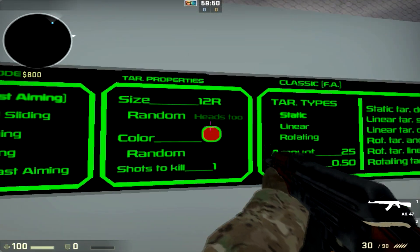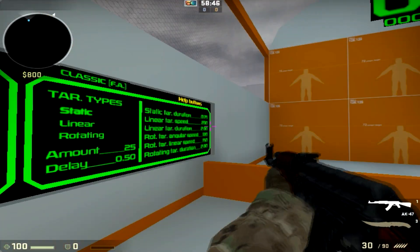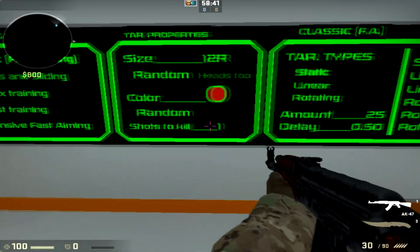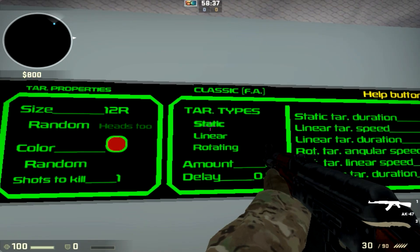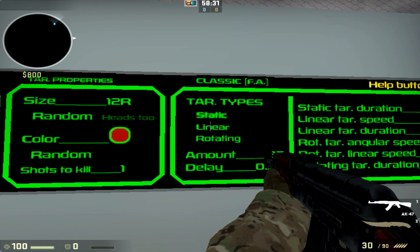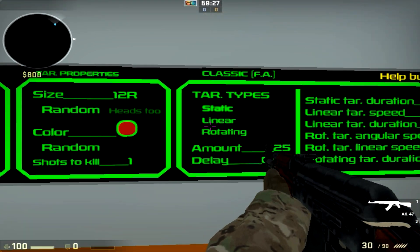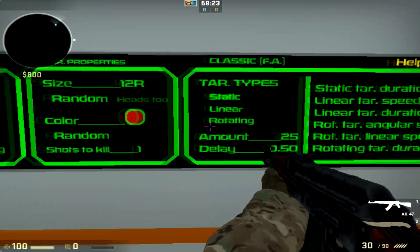Size controls how big the dots are when they appear on the wall. Color is the dot color. Shots to Kill is how many shots it takes to eliminate one dot. For Target Types: Static means the target stays still, Linear means it moves vertically and horizontally, and Rotating means it moves in a circular motion.